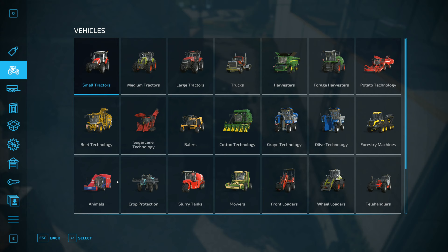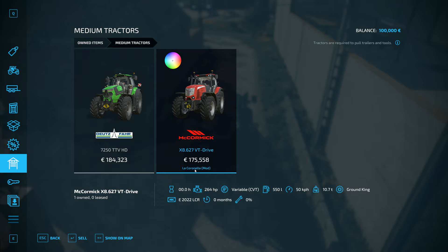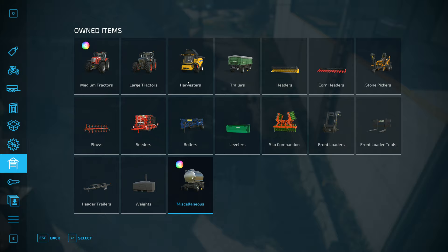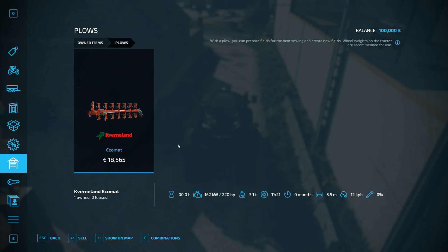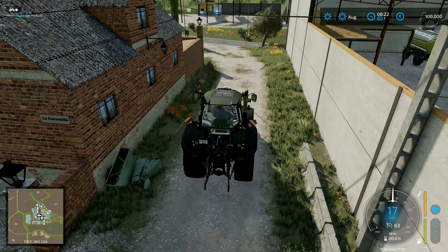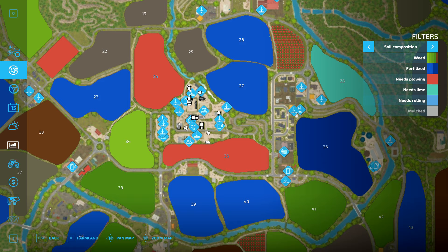I'm looking around to see if I've got a plow - probably better if we look at the list. Let's go to the shop. I've got this one which is specifically for La Coronella, and we've got some valuable machinery here already. In the miscellaneous section I've got a La Coronella edit that takes 13,000 liters of milk. We do have a plow - a Caverland Eco Mat - I just need to find it somewhere in here.